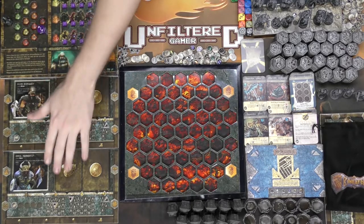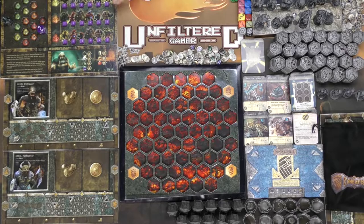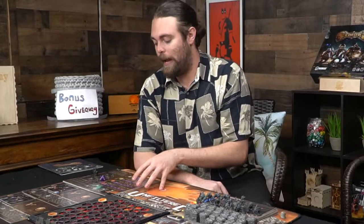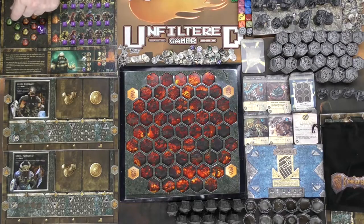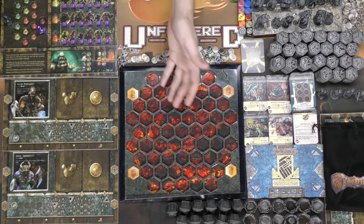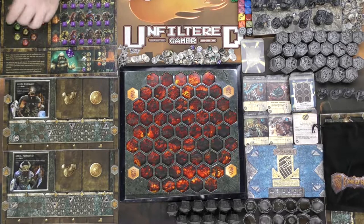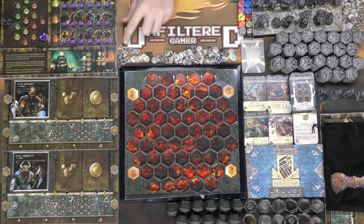This board up here is basically your monster board. As you go throughout the dungeon from one area to the next, this little piece moves along this track, and depending on the color it lands on determines what monsters you'll be fighting. If monsters reside in that area, you roll this die along with checking the color — if it's green and the number is one, that specific monster pops out.